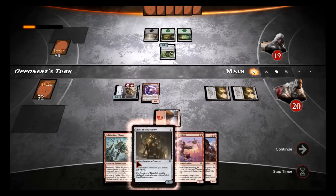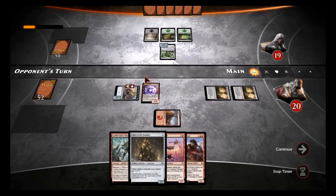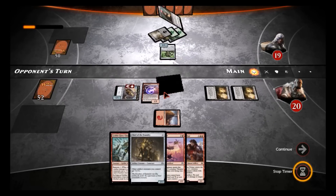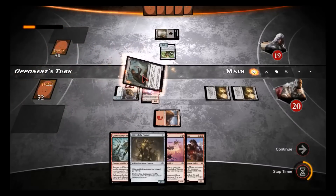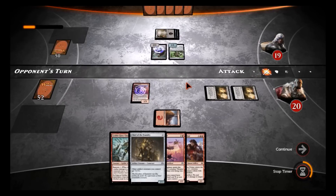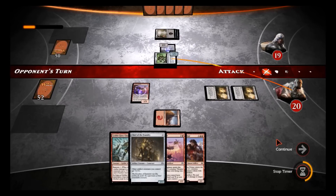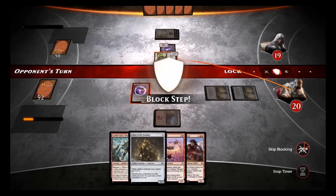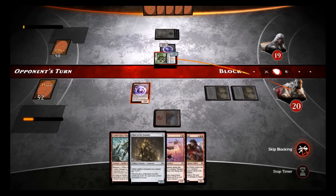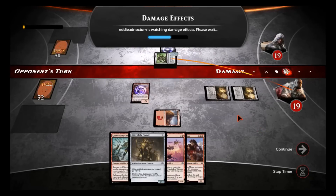Next round I could put out the Chief of the Foundry — we could put out another Thopter Engineer but that's a waste — so Chief of the Foundry is pretty much the next play. He's probably thinking I'm playing a red-blue Thopter deck. He's gonna kill my Thopter — damn it. Attack for one, let that through. We're not gonna block. Let's see what we're gonna draw.